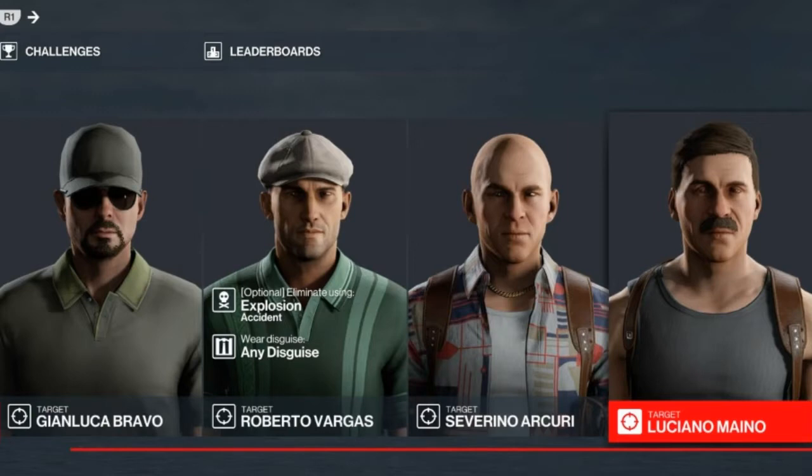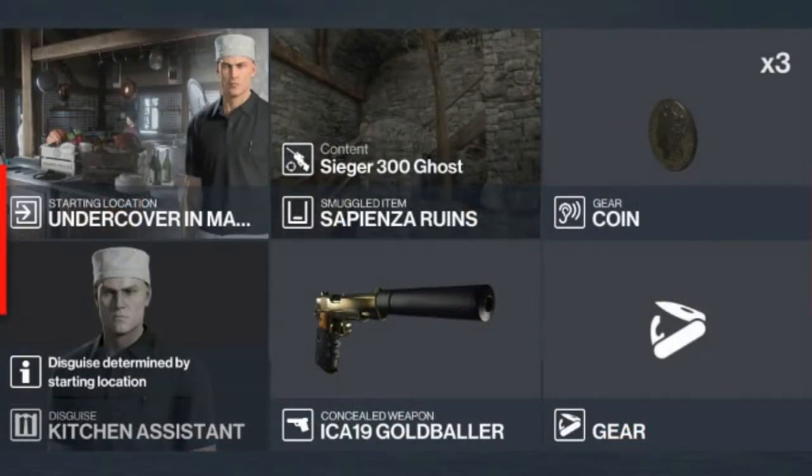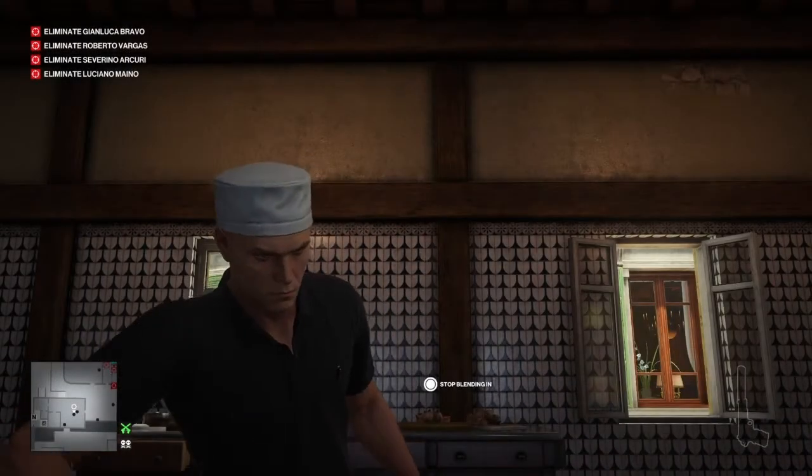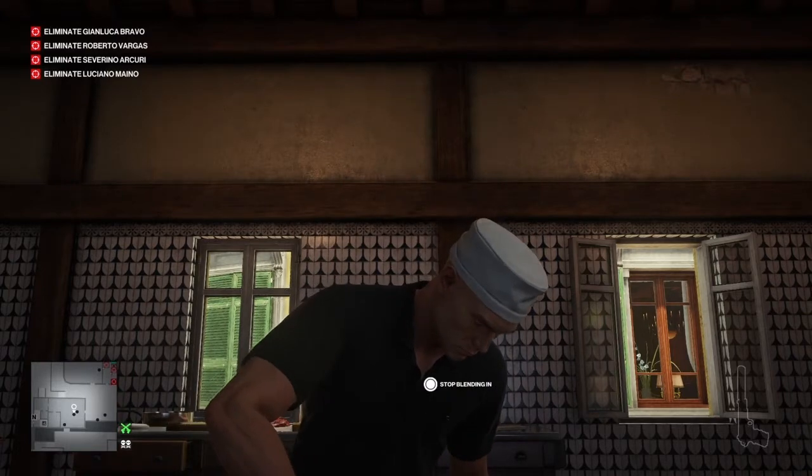We have four targets available and one must be killed in an accident explosion — that would be the golf coach Roberto. For today's challenge we'll be starting undercover in the kitchens, with a silenced sniping rifle stored up at the ruins. We're bringing a silenced pistol and some coins.